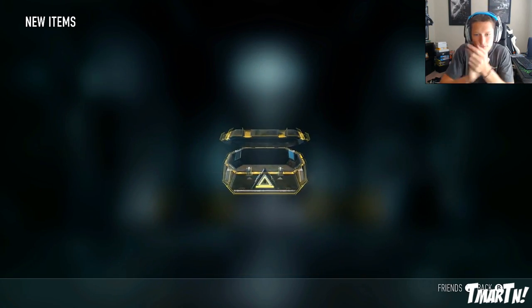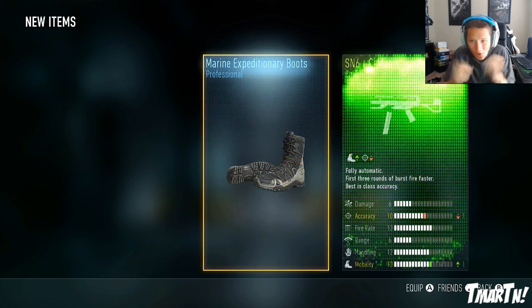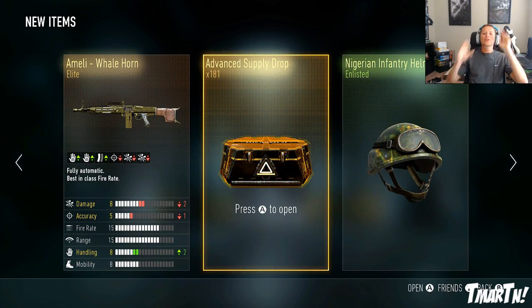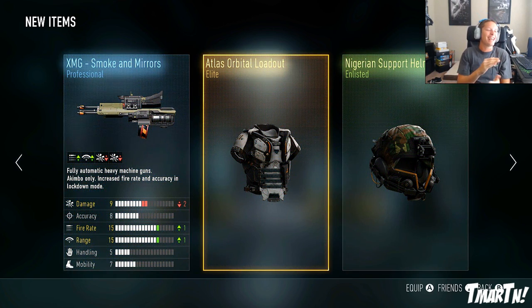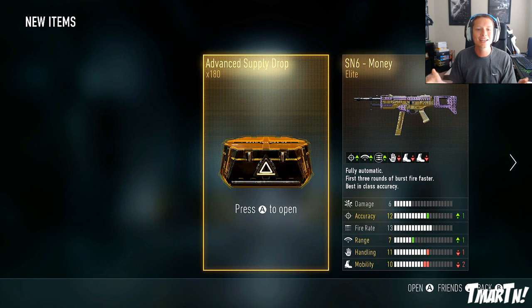We got a lot of good stuff but give me something really good. SN6 Seamoss - I've never seen that one before. Last one for this episode - I can feel it. Melee Whale Horn - we already have one of those. Last one: I hear elite and then see a stupid piece of clothing - I get so mad. Anyway, that is 50 supply drops - 50 advanced supply drops unboxed. We have 124 new items, that's nuts. We have 180 more supply drops to go, so if you guys enjoyed this I'll be happy to do more.